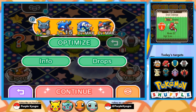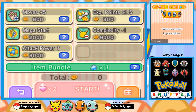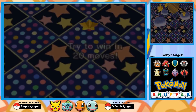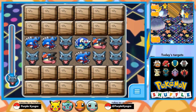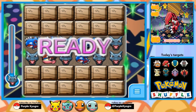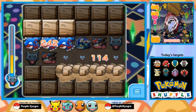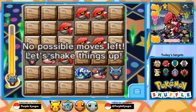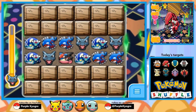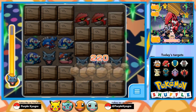Moving on, we have Groudon. So yeah, Groudon's back. Definitely farm Barrier Shot on this one. By the way, guys, what do you think of the new layout, the overlay? Do you like it? I think it looks pretty cool. I'm satisfied with it. The only thing I'm not too sure about is where the Pokemon Shuffle logo is — it's in the Today's Target box. And the problem with that is sometimes we have like 10 Pokemon when we're doing the UX stages, and there's no room to fit them.